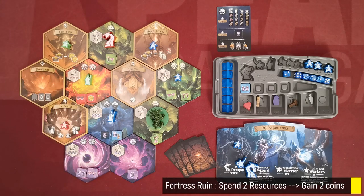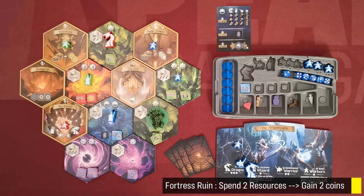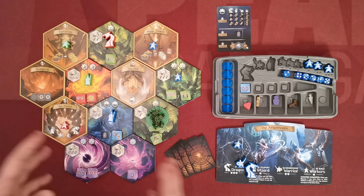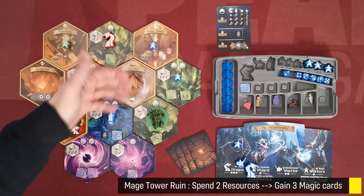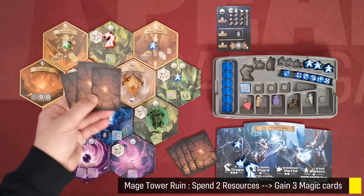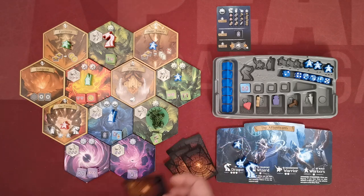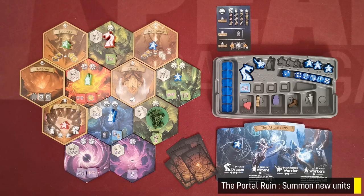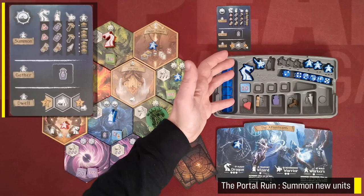With the fortress action, the player may pay any two of his resources and gain two coins from the bank. Don't forget that magic cards are resources and can be used to pay the cost. With the mage tower action, the player again pays any two of his resources and gains three magic cards from the supply, adding them to his hand. Then the player must discard one of his cards, and this card could be a card he previously had.